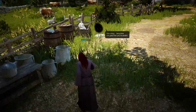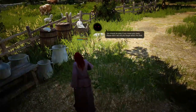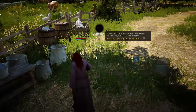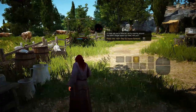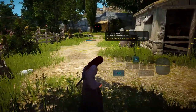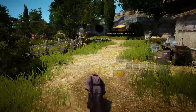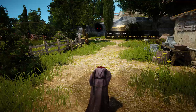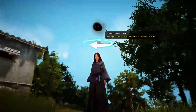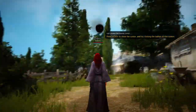Alright, so we've woken up from our little dream and we're a little drunk. Our little Black Spirit that's inhabited our mind is gonna walk us through the tutorial — basic movement, move your mouse around to look around.